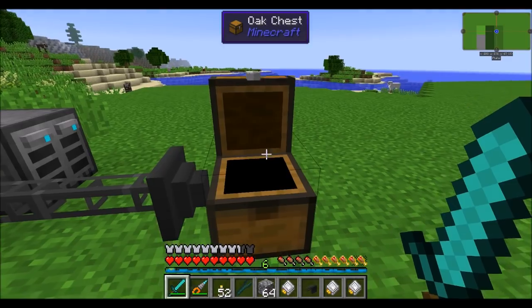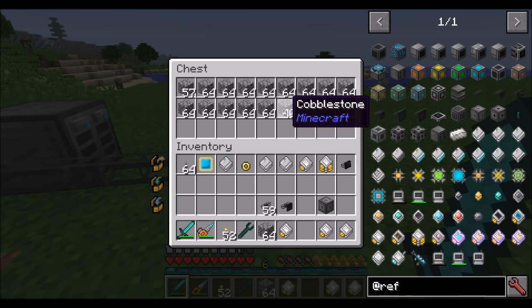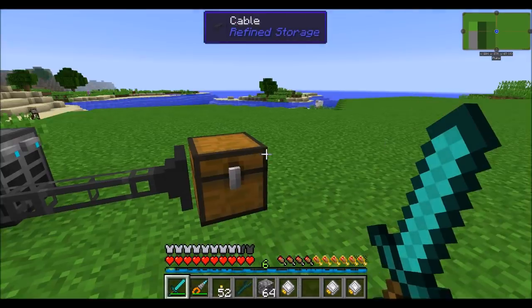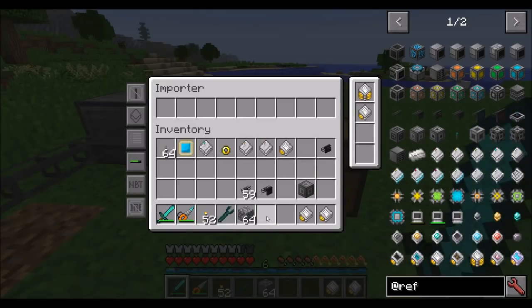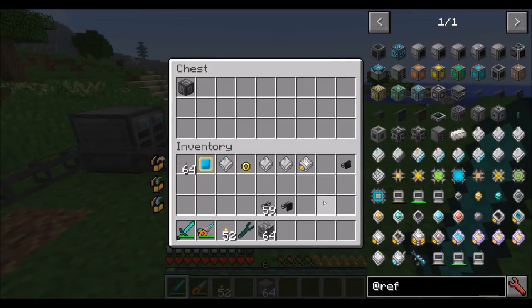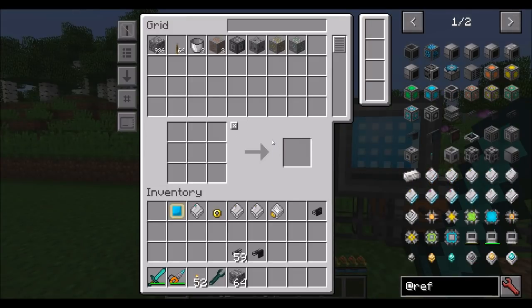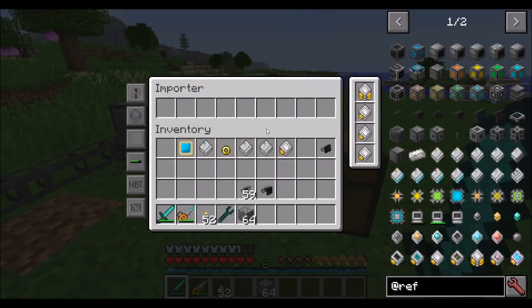The importer is the opposite of the exporter — it imports items into the system by pulling items out of the chest and throwing them into your Refined Storage system. The same rules apply for stack upgrades and speed upgrades. Note that the importer will accept any and all items unless you throw a filter on it. It should be obvious that you need to put a filter on the exporter, but you don't need to put a filter on the importer.